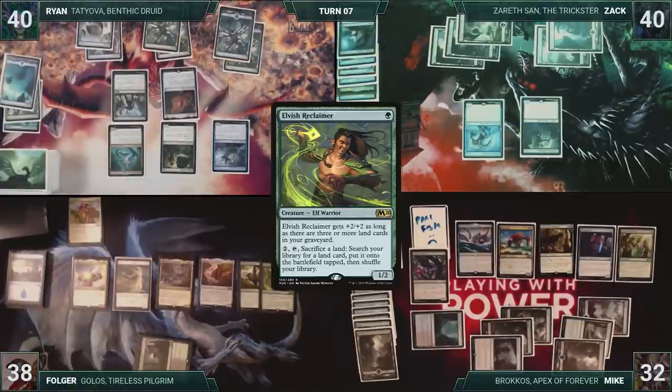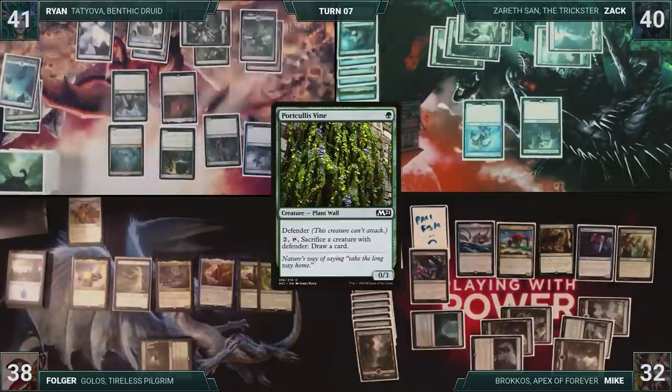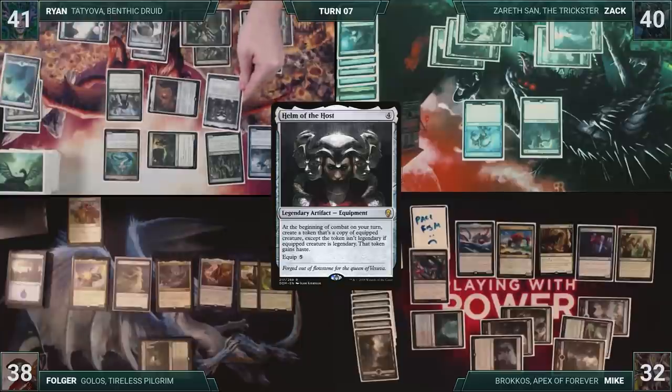Ryan draws and then plays an Island for turn. Tatiova triggers, Ryan gains one, and draws a card. He casts Portcullis Vine. He then casts Helm of the Host. Ryan passes.